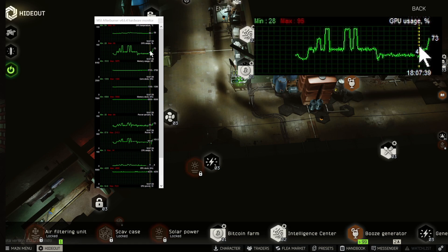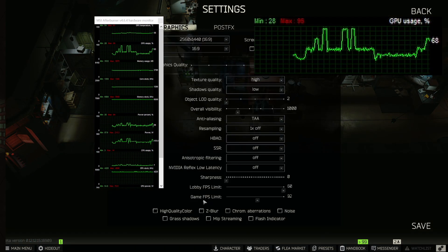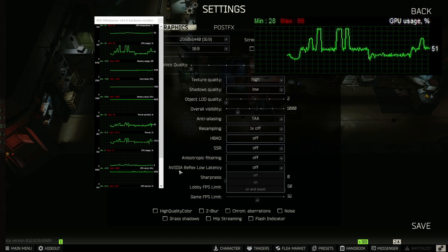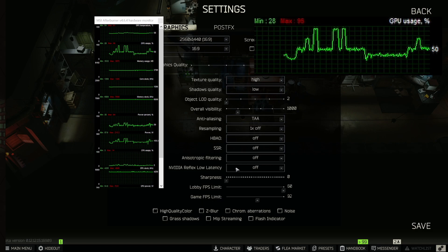Now we're at 74% usage, and this was the culprit. The game FPS limit was what was being rendered inside of your hideout instead of the lobby FPS limit, which is capped at 60. So as people were loading in, especially those who had NVIDIA Reflex Low Latency Mode on, it was maxing out their graphics card and it couldn't get enough voltage to safely operate.